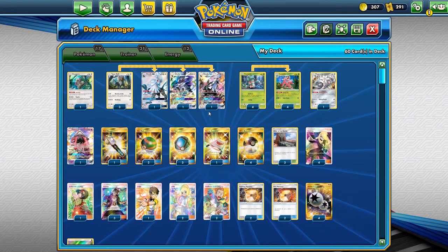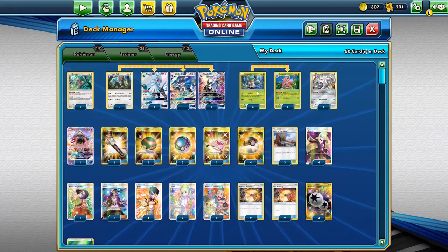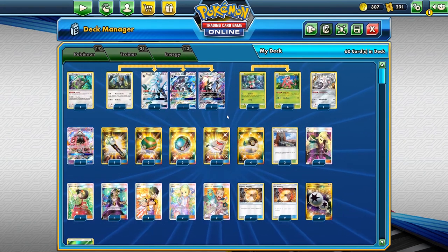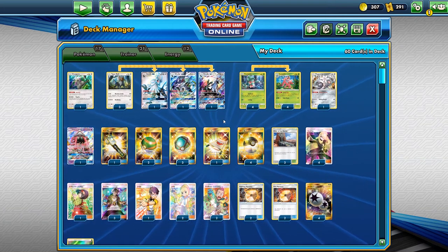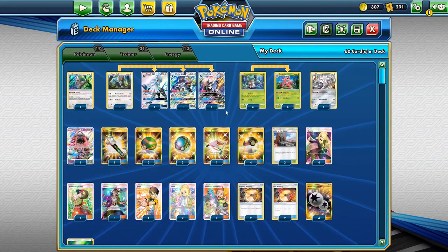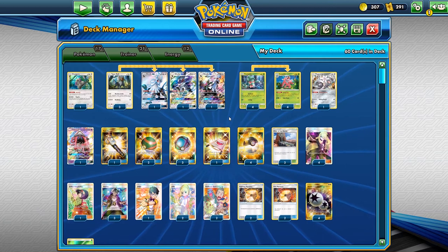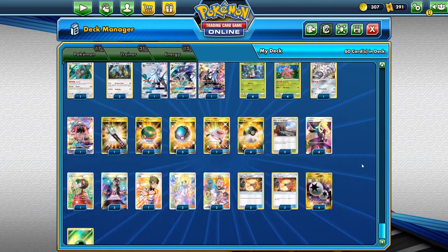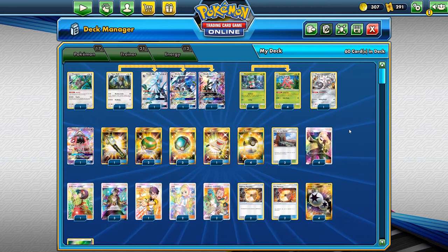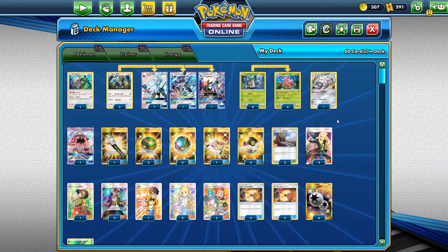For Giratina we need to hit 130, and with Fire Memory plus a Lurantis with Sunny Day we can one-shot it. The only weakness would be if we run into a heavy Field Blower count, but right now not many people are running that. This deck prevents the fighting weakness, Buzzwole isn't much of a threat, and Lycanroc and Lucario can still get one-shots on us, but we can one-shot Pikarom and Selesor. This is my own unique idea that I haven't seen in the format — let's get into some matches.